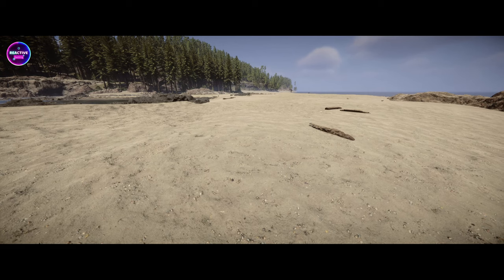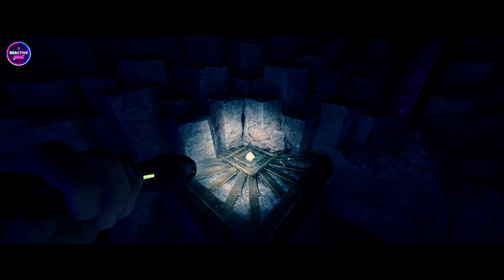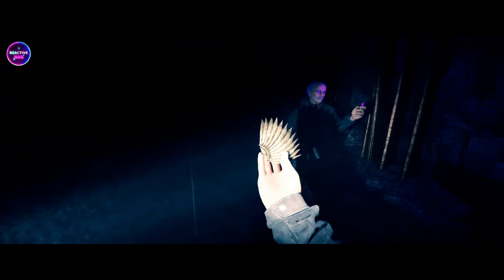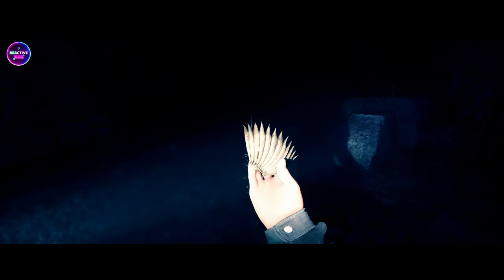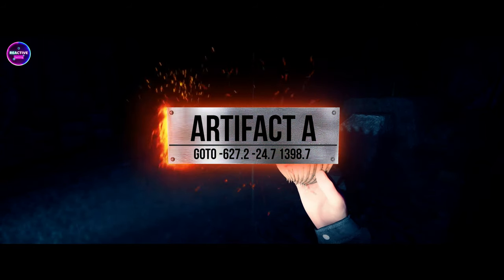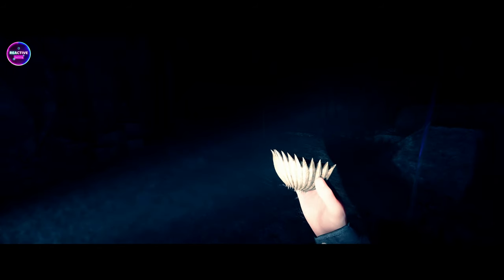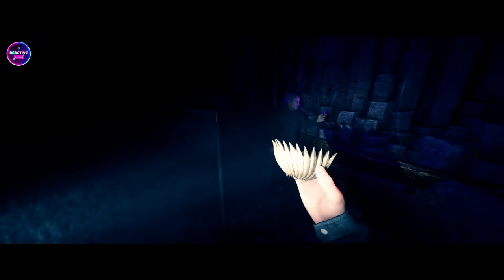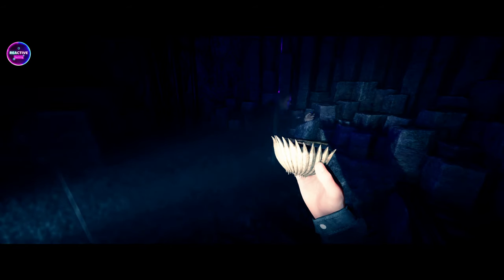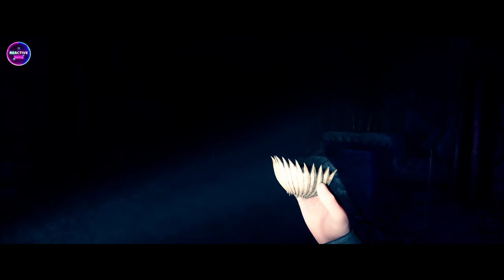The first one we're going to go to is Artifact A. This one is located in the Rebreather Cave. We're going to be putting little tiles up on screen so everyone can see the exact location, and we're also going to leave it in the description down below. If you want to use the old school way without using the coordinates, I'm going to add a map towards the end as well.